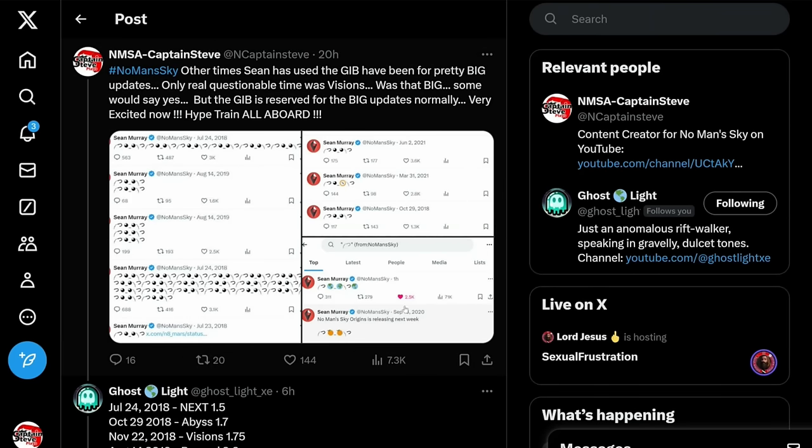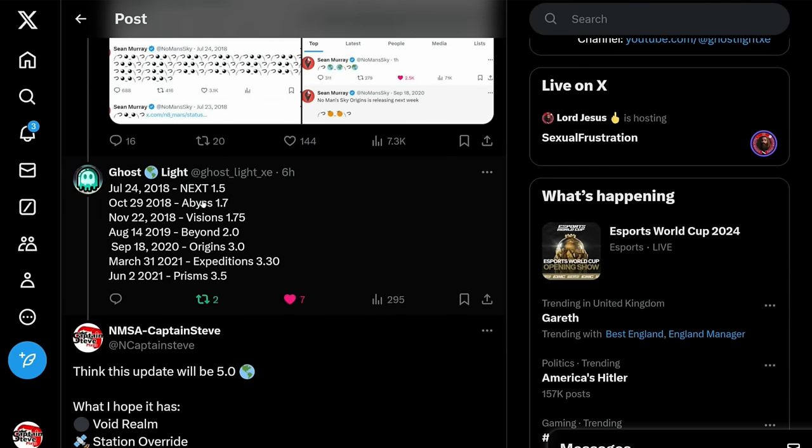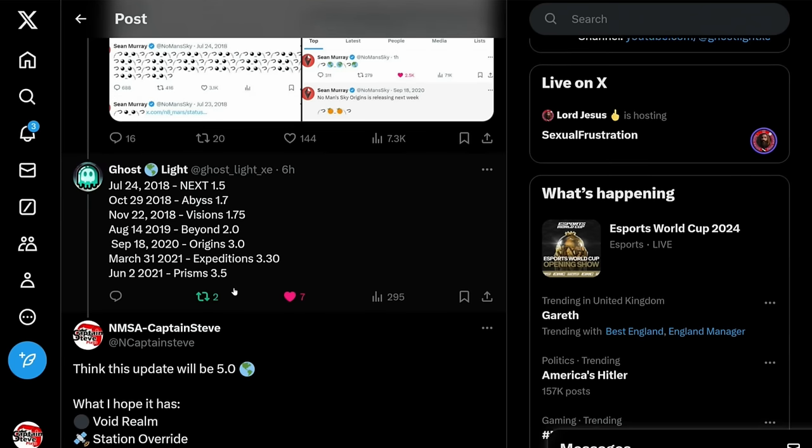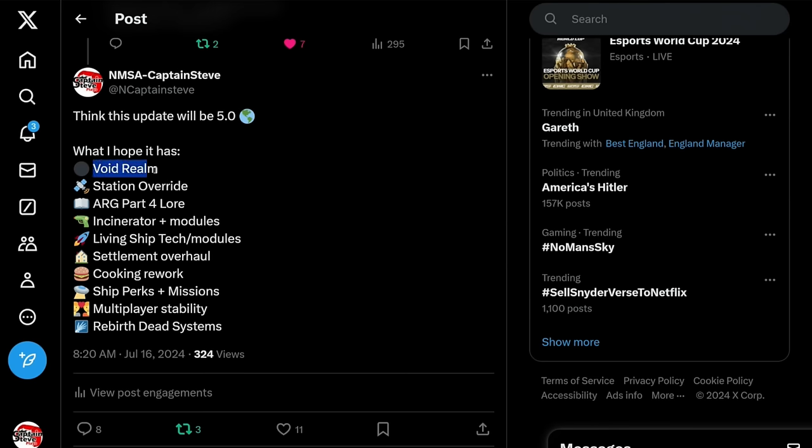I think this is going to jump to version 5. Here are all the times we've seen the gib emoji with dates — Ghost Light chimed in and put down the names, which helped fuel this video, thank you. I've put here that I think this update will be 5.0. What I hope it has: the Void Realm, station overrides, ARG part four and lore, the Incinerator plus modules to make it S-class.